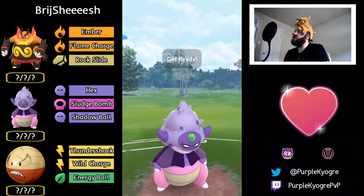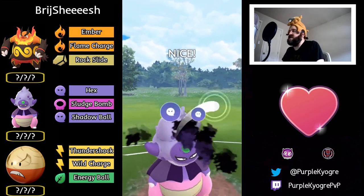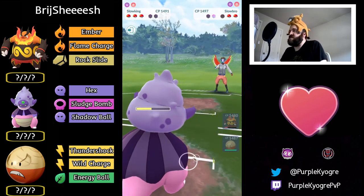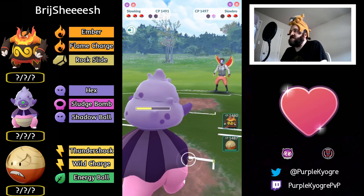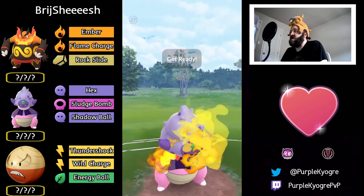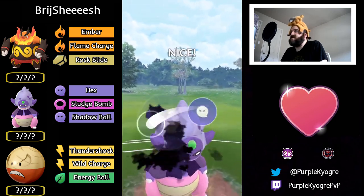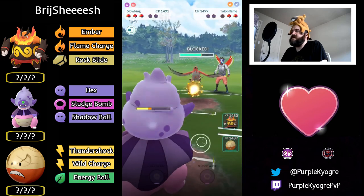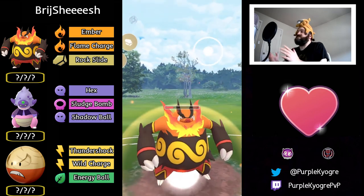Hex down? They're not going to. Afraid the opponent would get to another one — I respect that, I get it. Slowking still has a lot of energy, enough to go for Shadow Ball against Talonflame — amazing. Doing a lot of damage, picking up the shield. That may have KO'd — switching out, going for Rock Slide.